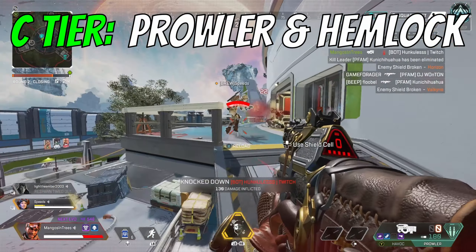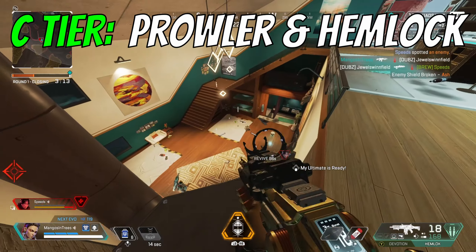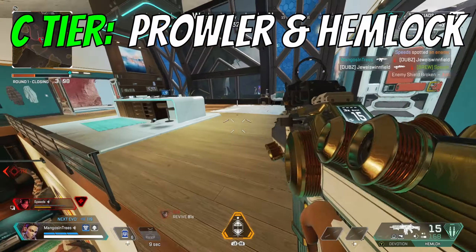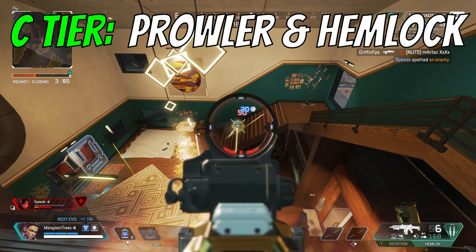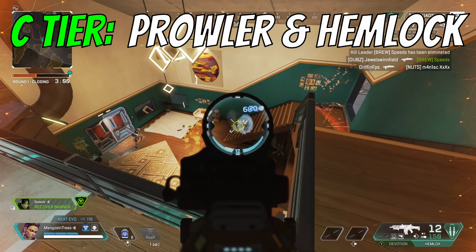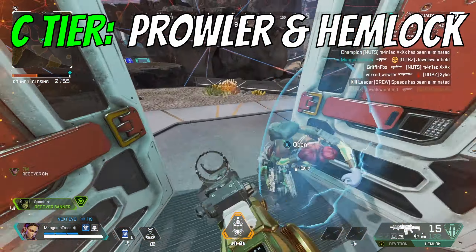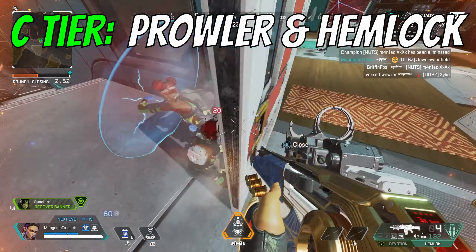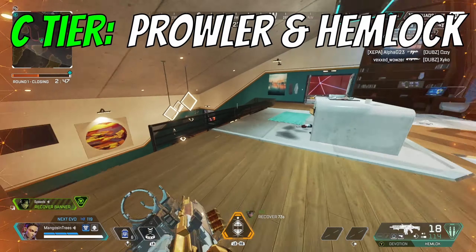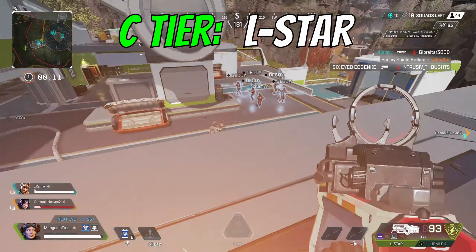Next up in C tier are the Prowler and the Hemlock. I'm grouping these two together because they're the only two burst guns in the game. They've both been meta in previous seasons, but since they've been nerfed, they're just kind of meh. The Prowler is good up close, but if you're running close range guns, 9 out of 10 times a shotgun is going to be better — you'll carry less ammo and be more effective. The Hemlock is similar: up close the hipfire can be decent, but I never know if I'm going to hit for 60 or 15 with a burst. I would always take a Flatline or R301 over a Hemlock, so they're both going in C tier.